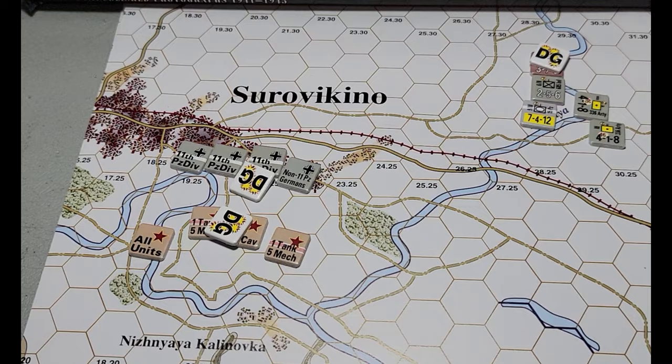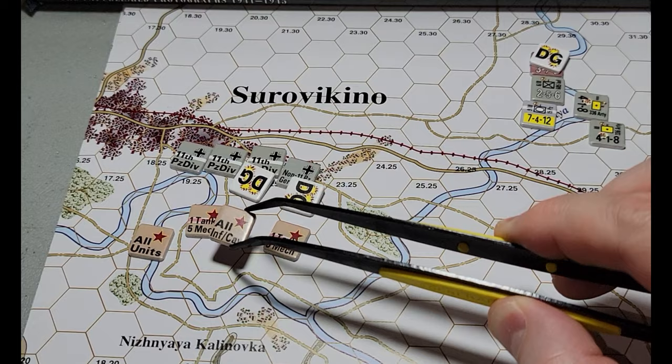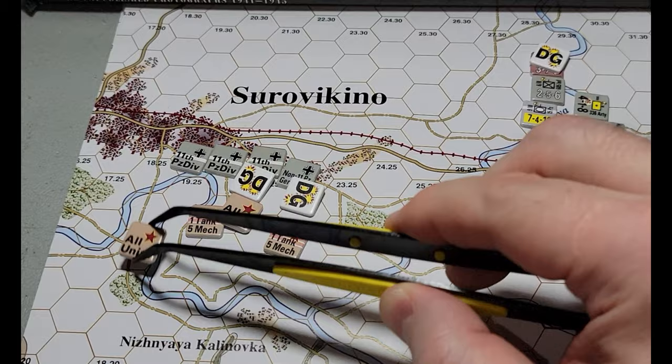The player who begins takes the initiative for the turn and is the first activation phase player, then you alternate drawing chits until the final activation chit is drawn. If you get the Soviet first tank/fifth mech, that's any Soviet unit with a white-red stripe. Then there is all infantry/cav — all Soviet units that do not have the red stripe, including MC and independent tanks. And of course there's all units.